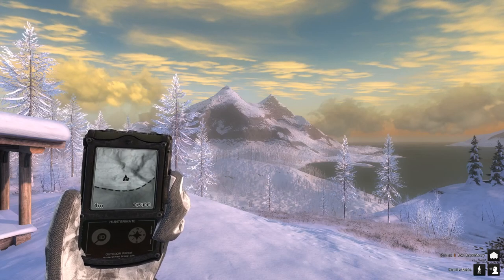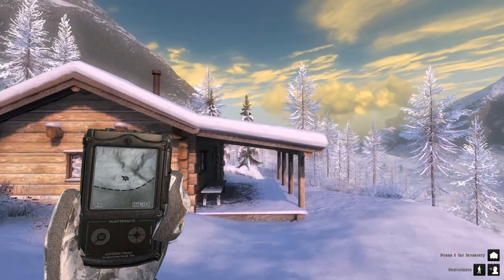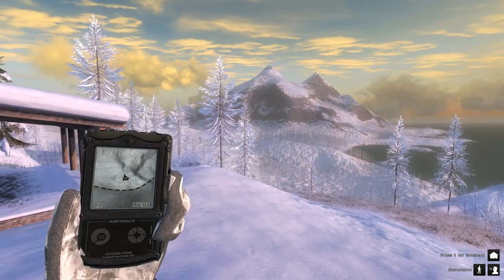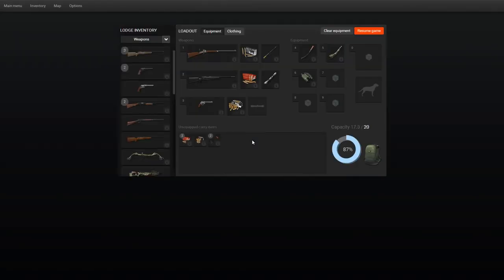Hello there everybody and welcome back to The Hunter with me Biggie. Today we are going to go out in White Rhyme, providing it doesn't crash on me, which it does a lot of the time. Quick item check — we are going to take the .45-70 Buffalo Rifle in case we come up against the Buffalo, and probably the Moose as well, because that's kind of what we're going for. Moose and the Bison, or Buffalo, or whatever you want to call them.